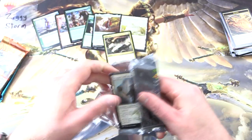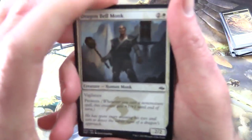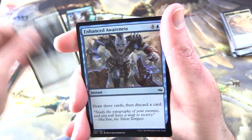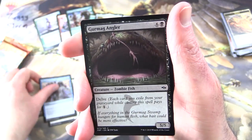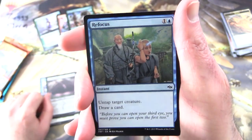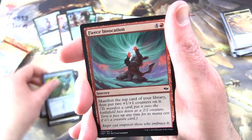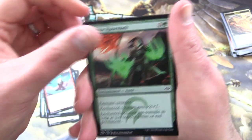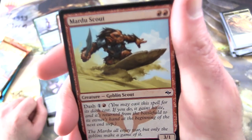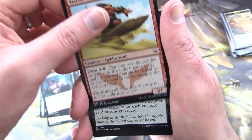Fate Reforged — let's get stuck into it. We start off with Dragon Bell Monk, Enhanced Awareness, Gurmag Angler — Creature Zombie Fish, that is a thing — Refocus, Soul Summons, Will of the Naga, Fierce Invocation, Temur Runemark, Tasigur's Cruelty, Mardu Scout. I like these sand-surfing goblins — Creature Goblin Scout, very cool.